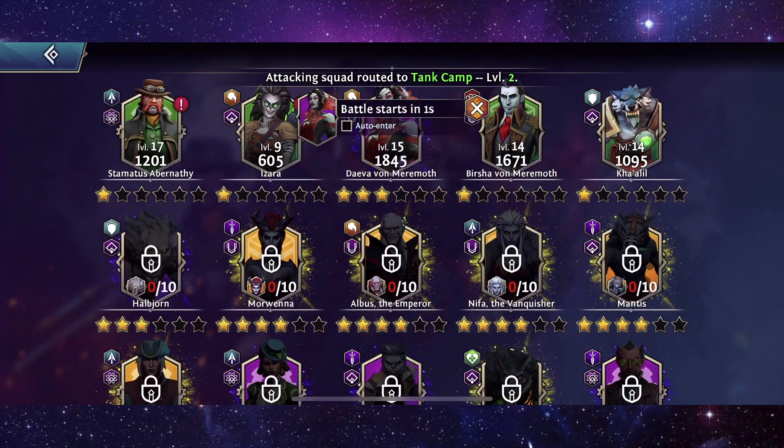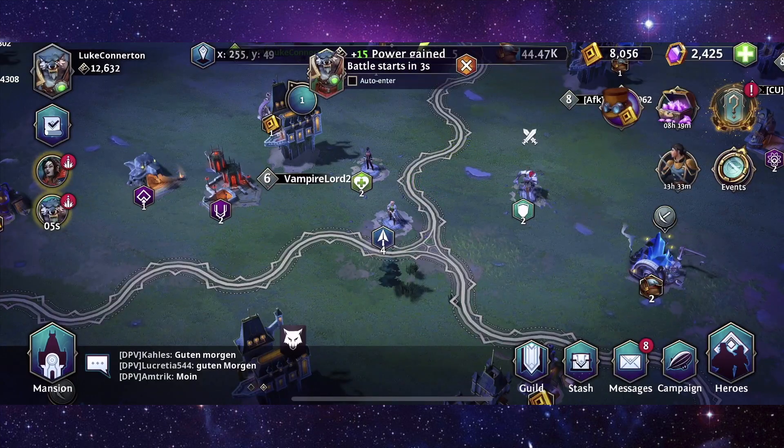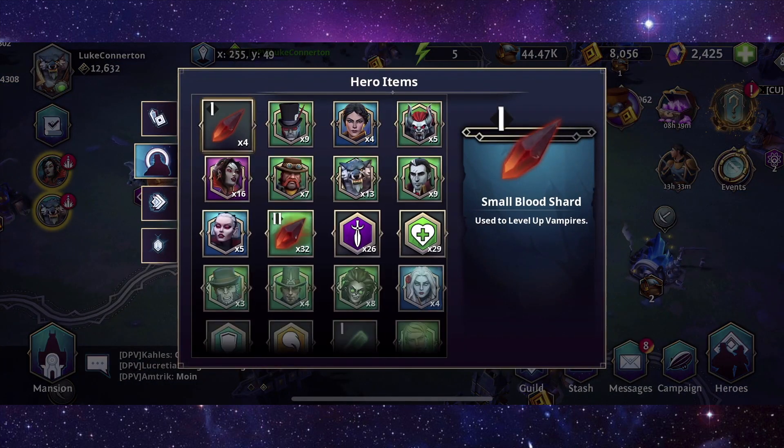All right, so with that we can actually equip some gear to him. Right, so we're on 8,000 gold, we could do with a little bit more. What's in the stash? Nothing really gold-wise.